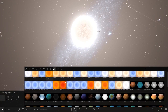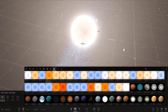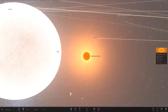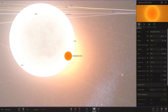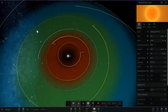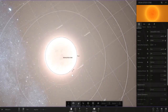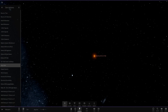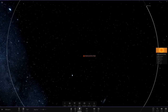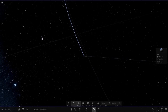So the smallest star — EBLM J0555-57AB — look how cute it is, it's so small. It's got 85 Jupiter masses and is just a tiny bit smaller than Saturn in radius. We're going to drag it just inside the sun so it's in the center of the system, then delete the sun. Then we'll go to Tools, More, and Auto Orbit so all the objects will hopefully orbit around this star.